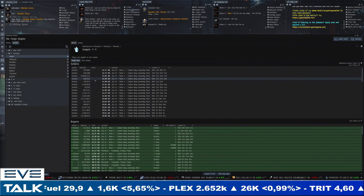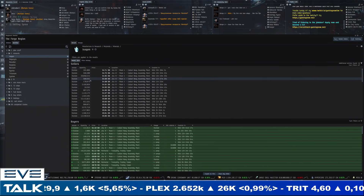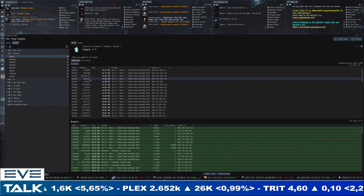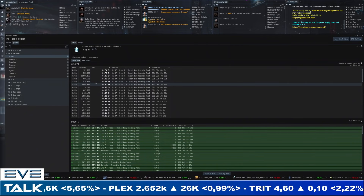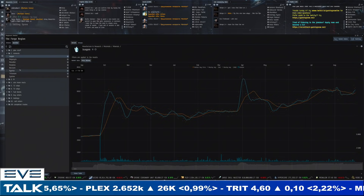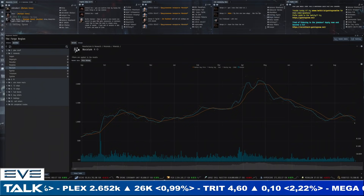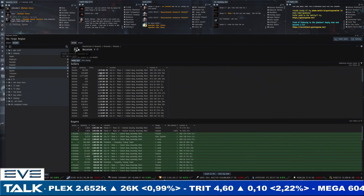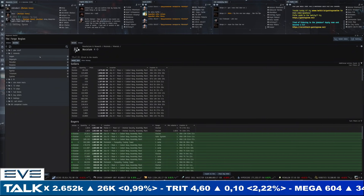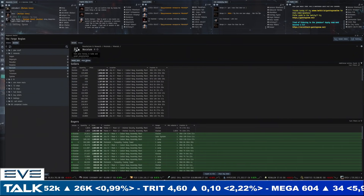Half a million to a million could really become the high bound of isogen volumes, which should push prices up considerably. Then we've got noxium — our other low-sec mineral — which basically doesn't want to go below 1,000 ISK. That's very interesting and potentially the future dynamic for isogen as well. Sellers at 1,080 ISK and buyers at 1,010 ISK. For substantial amounts of noxium you're going to have to get into low-sec.